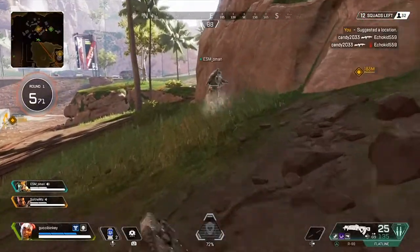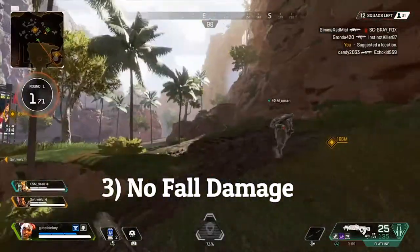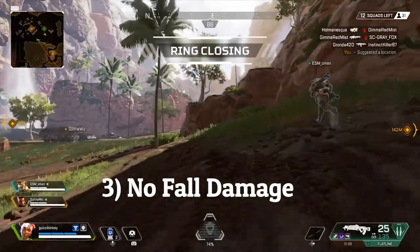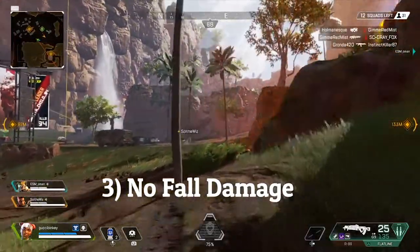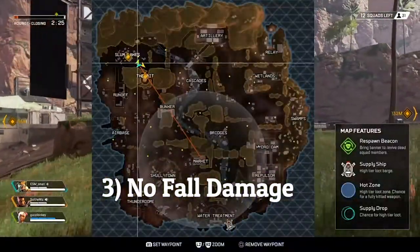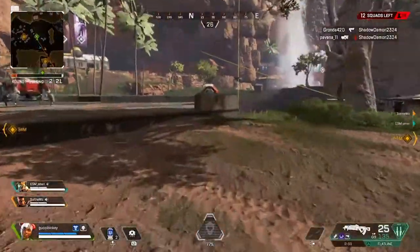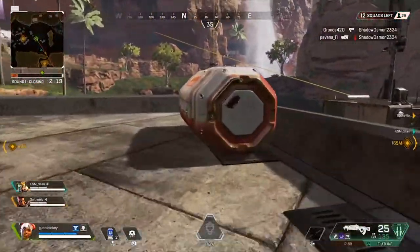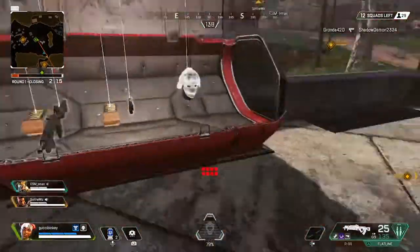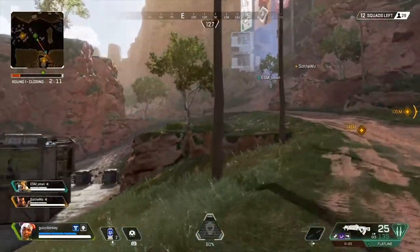The next tip is that there is no fall damage at all in this game. Regardless of what character you are or how high you jump from, you will never take fall damage. This is really useful when you're trying to make it to the ring or run away from a squad you didn't know was there. Always feel free to jump down, get out of the way, and run — even if the last tip said to take the high ground.